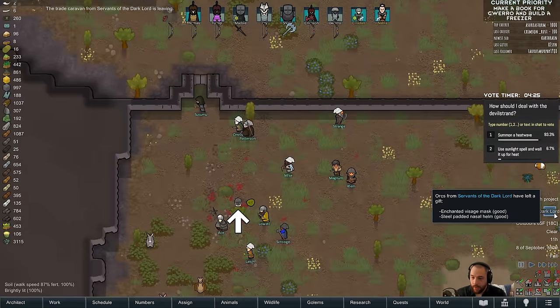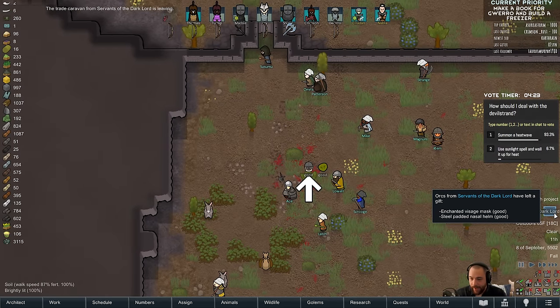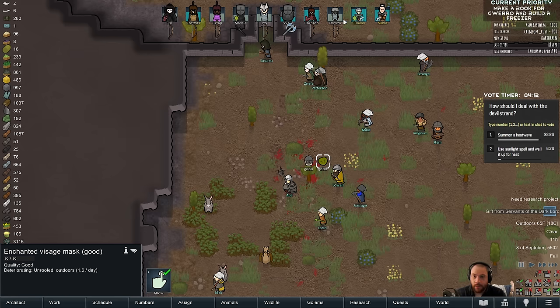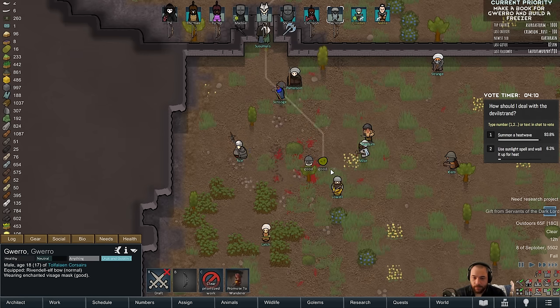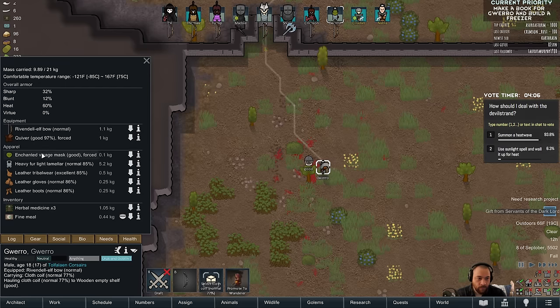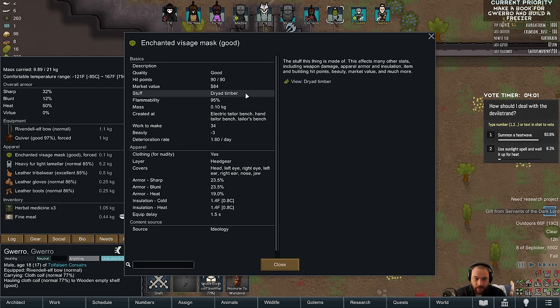Gifts — an enchanted visage mask and a steel padded nasal helm. How is this enchanted? I don't see an enchantment. Hey Guero, put this on. I think it's made of enchanted wood — is that it?